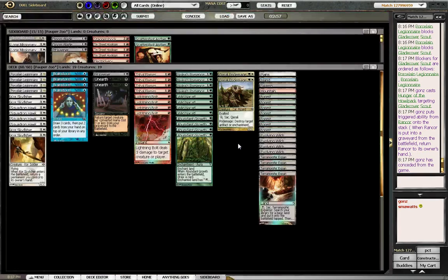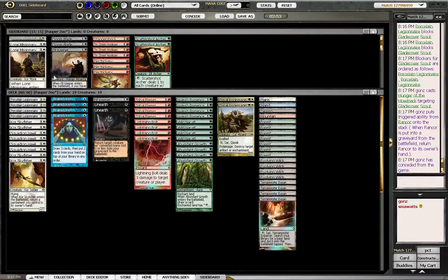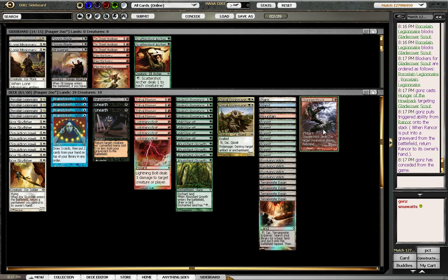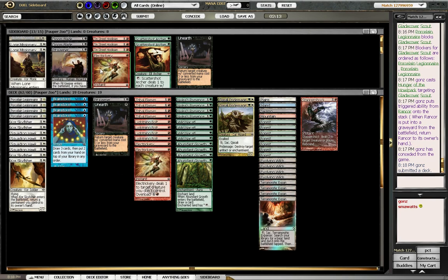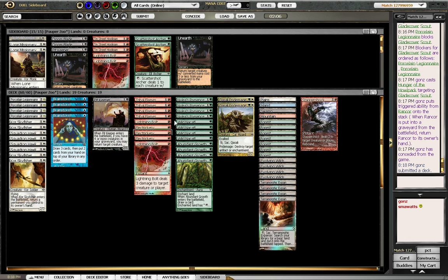So we are playing against Mono-Green. I think I want to bring in Staggershock because it's value against him. And I think I want to take out Unearth. It's doing Hexproof — should I bring in Electricery? Actually, Electricery killed almost everything it had. So we're going to cut the Lightning Bolts for Electriceries.